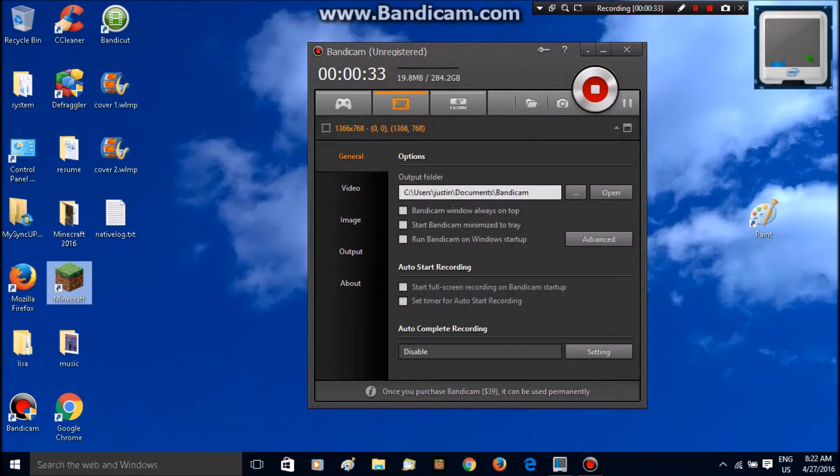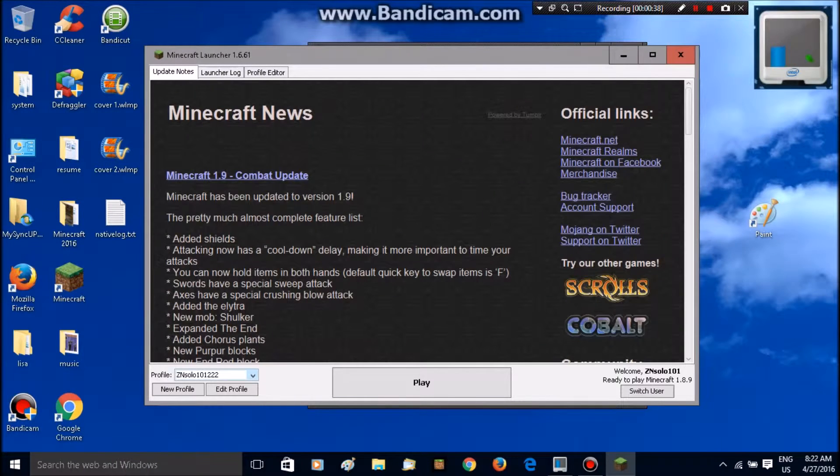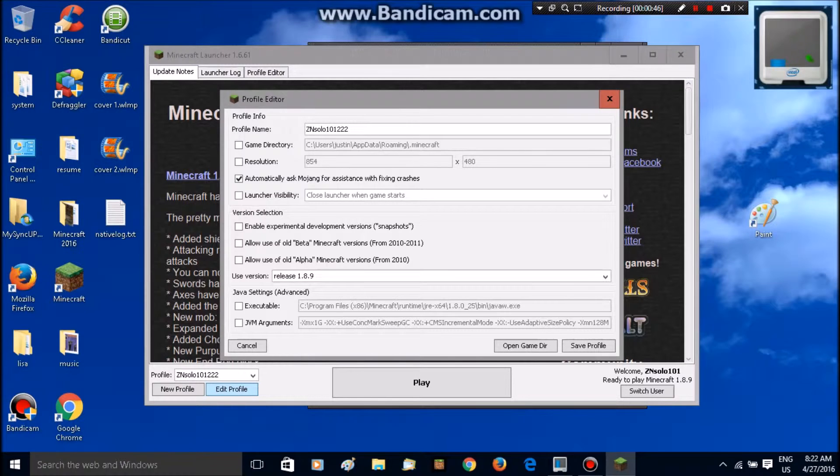Open up the launcher — it just takes a couple of minutes, my computer's a little slow. You can see down at the bottom left there is 'Edit Profile' on your launcher. Click 'Edit Profile' and it's going to bring up these settings.